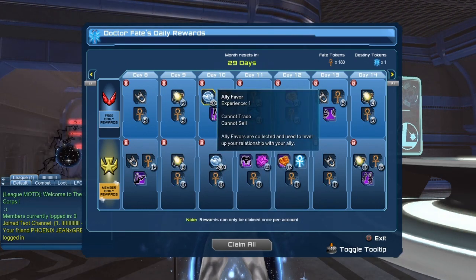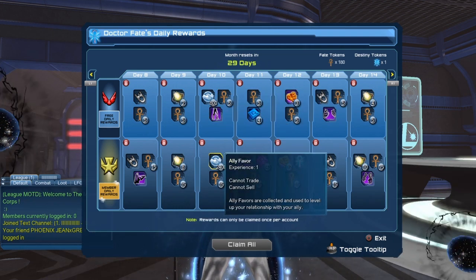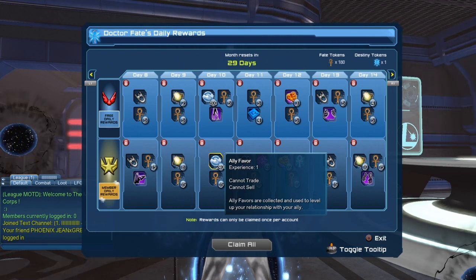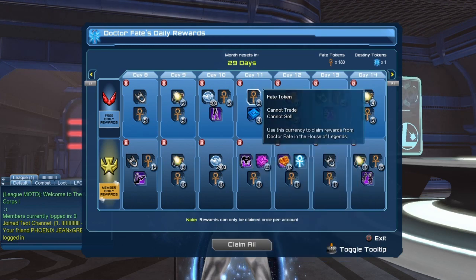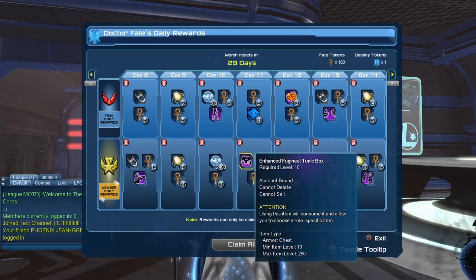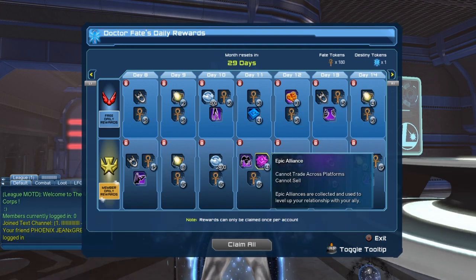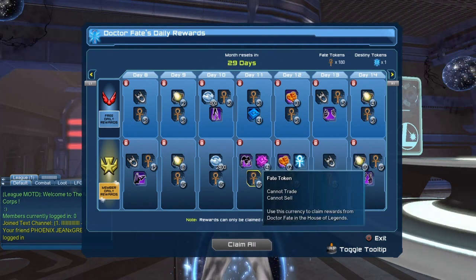On day 10 it's 800 ally favor, 5 fate tokens, the Enhanced Fujinaut pant box, and 2400 ally favor with 15 fate tokens for legendary. On day 11 it's 5 fate tokens, 4 rare alliance, and the Enhanced Fujinaut tunic box, plus 4 epic alliance and 15 fate tokens for legendary players.